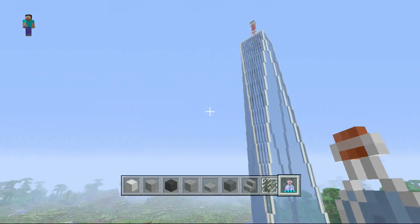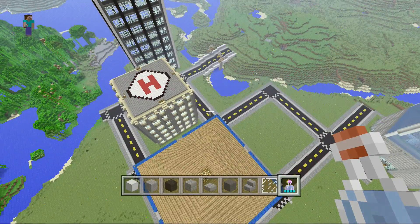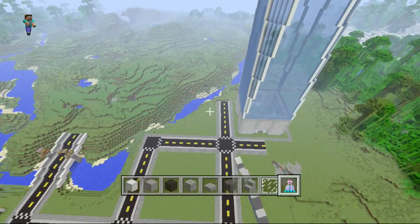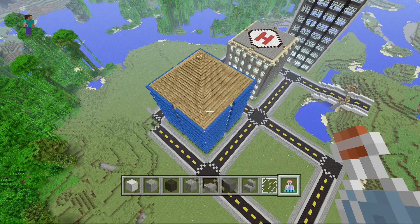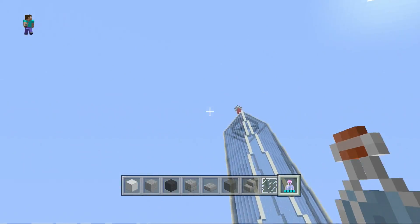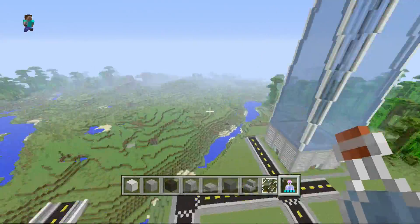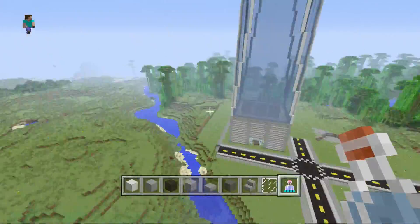To be completely honest, every single one of these four skyscrapers I've built before on my Xbox version. I've never built a bridge like that and I'm doing a different road pattern. I'm going to build a smaller restaurant right there on the river, but I get so sidetracked easily. I think I have two or three more skyscrapers to build that I've done before, and they're going to be placed over here.